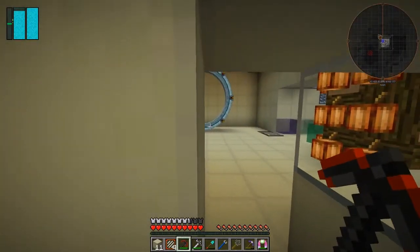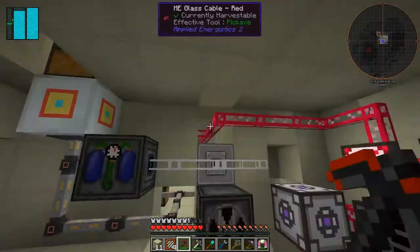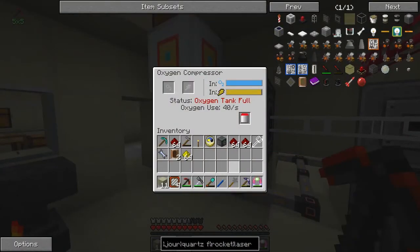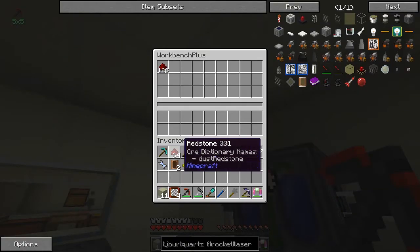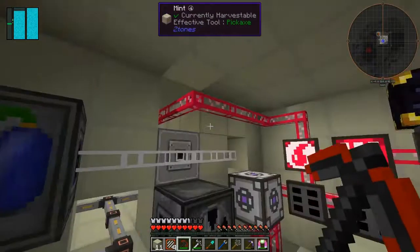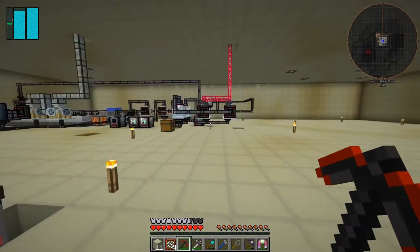Let's get the rest of the ingredients - glass was another one. Two and a half stacks of glass - actually that's quite a lot of glass. Let's put those into here. I need two stacks of glass - I think I'm going to have to go downstairs to do that.